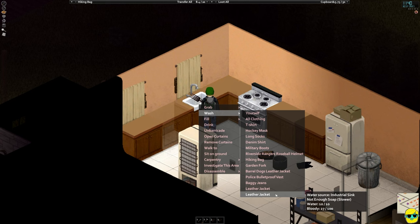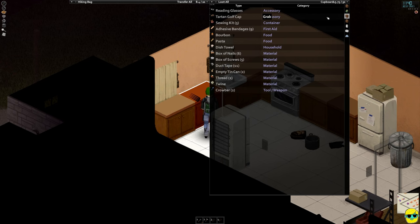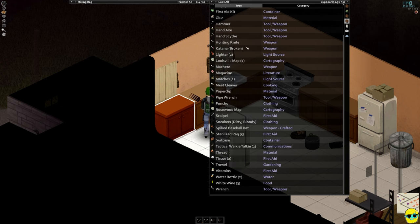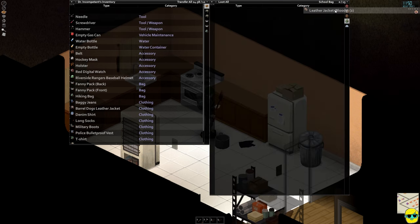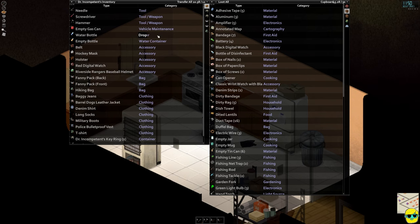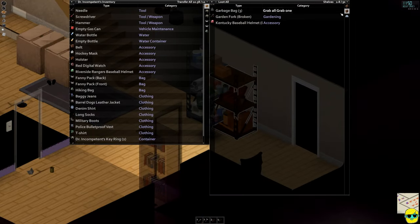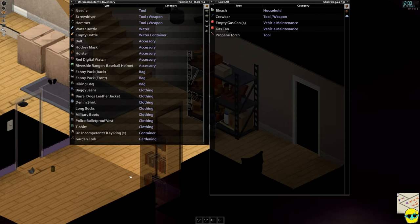There's two of them. Not enough soap, so it's slower. I guess I need to start carrying more soap. But it's really not a big deal right now — we'll worry about that when I want to do more tailoring. I'm going to put the gas can over here with the other ones, so when we go to the gas station again, we'll be all set. Alright, perfect. Let's roll.